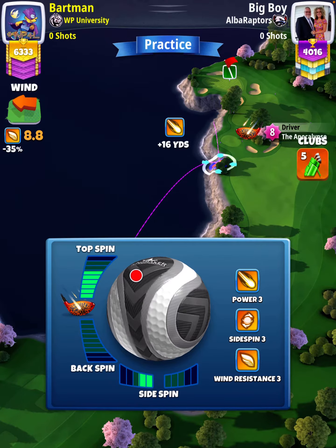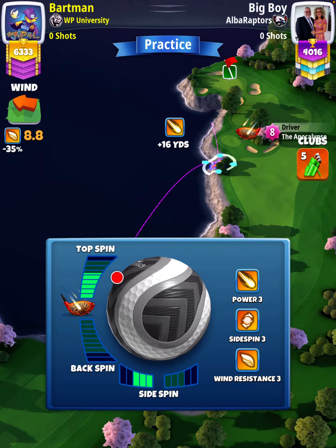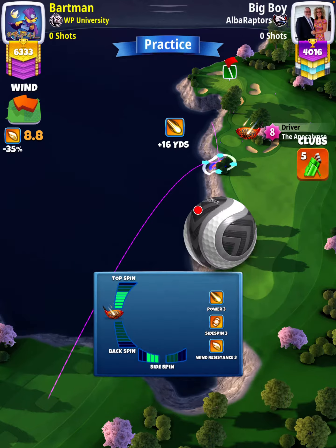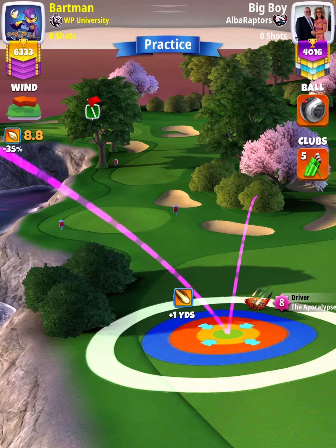We're going to start off by applying 5.8 topspin with 3 leftspin. With an APOC 5 and above, we're going to set up at the top of the plus 0 yard position. And with an APOC level 4, we're going to set up at the top of the plus 6 yard position.